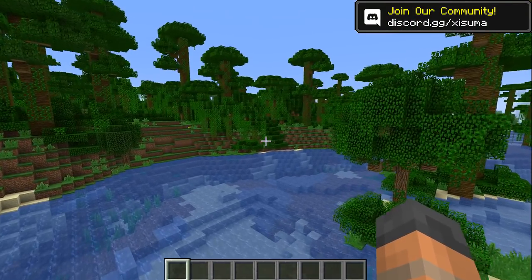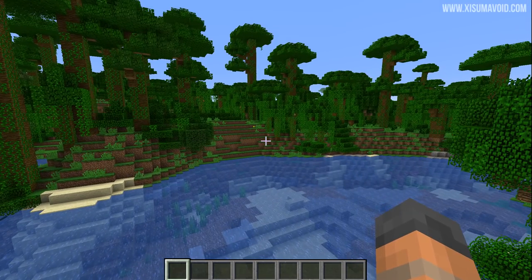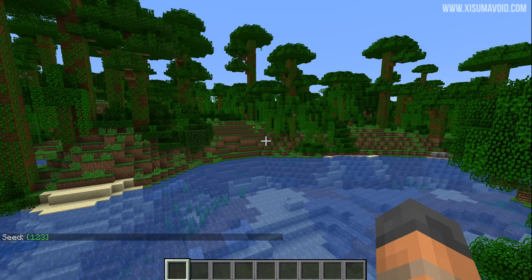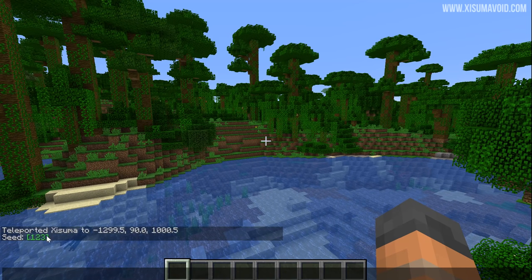As well as improving things, they are adding new features. One thing I often have to do in a world is look up a map — you type /seed and you get a long number you need to copy. Now that will be automatically put onto your clipboard. The seed for this world is just 1, 2, 3. When you click on it, it puts it in your chat, making it nice and easy to copy and paste. Usually seeds are very long numbers and not easy to remember, which makes this a good feature.